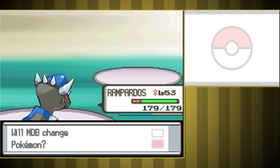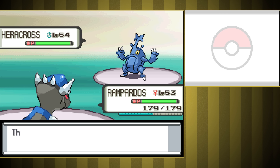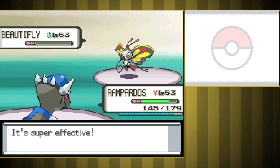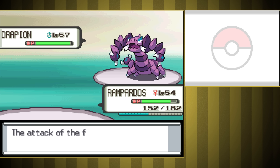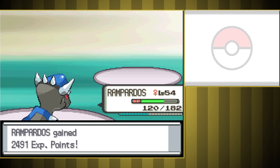First is Bug Trainer Aaron. This battle is all pretty easy, with us sweeping nearly the entire team with Rock moves. I tried using Fly on Heracross, but it outsped and one-shot Honchkrow with Megahorn, but it still went down to Zen Headbutt early. The Drapion at the end took a few hits to take down, but it was hardly hurting us at all.